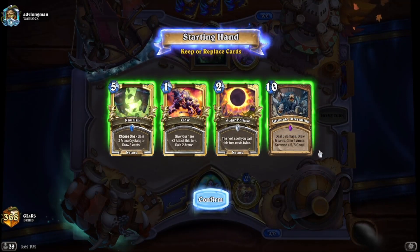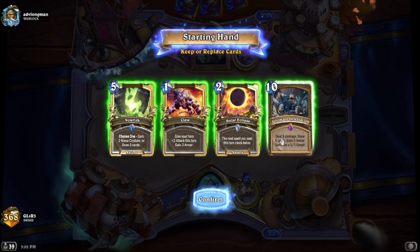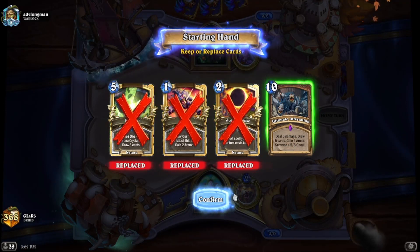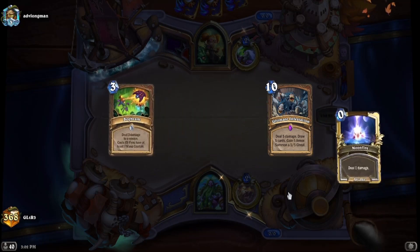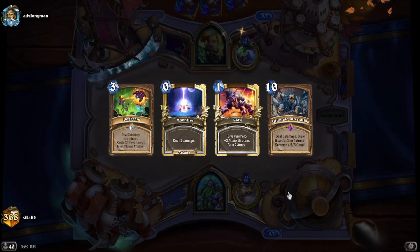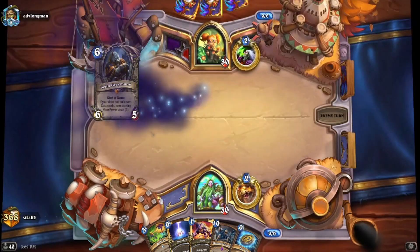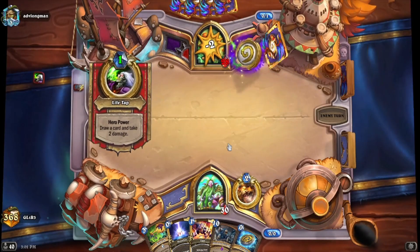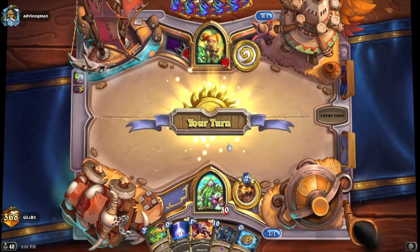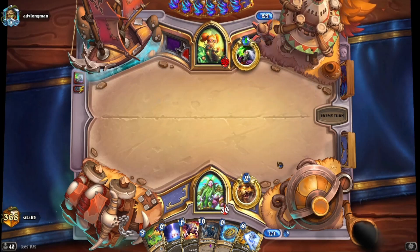This deck is very powerful, and then very bad if you don't find the combo pieces. It's very good into Warlock because you don't need to full combo — you can UI twice and they die sometimes. I was saying in the last clip how UI can be a keep. I think I keep UI on the coin without Kael'thas or Barnes, because I need something to do once I find Kael'thas or Barnes. Just having cycled zero drops doesn't do very much.